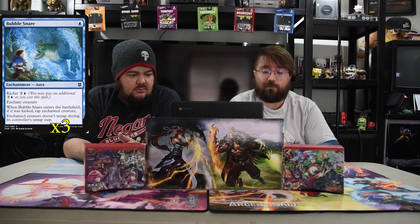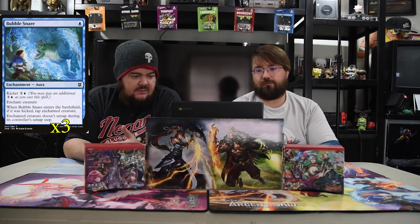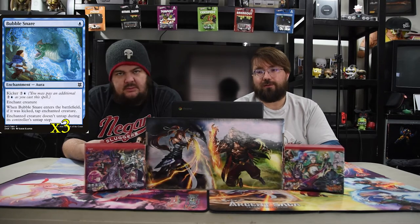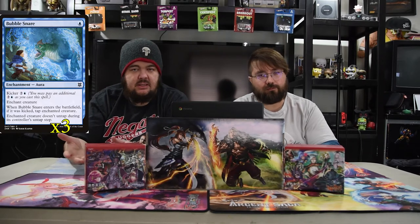Next up is Bubble Snare — it is one blue, an enchantment aura with kicker of two. When it enters the battlefield, if it was kicked, tap the enchanted creature and it doesn't untap during its untap step. You can pay just one blue and play it without kicker, and the creature won't untap, but if you kick it the creature also enters tapped.